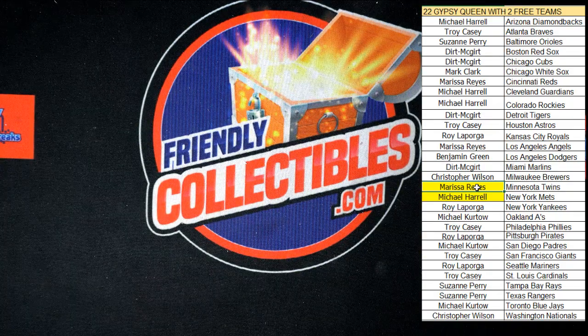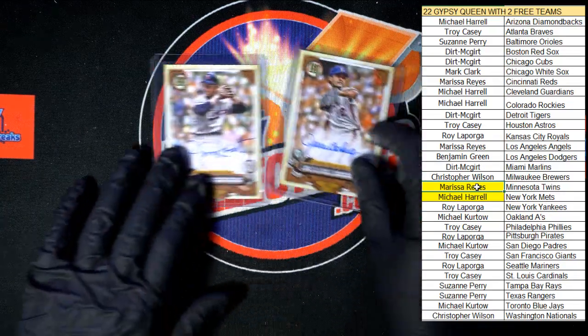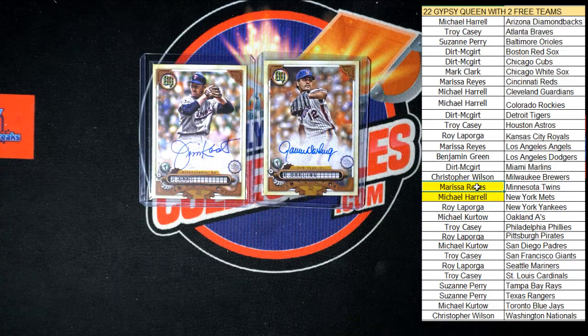What a box of Gypsy Queen! We got some killer autos out of there - we got Cat and Darling. Love it. All right, that's going to do it for that box of 2022 Gypsy Queen Baseball, Box 402. Thank you all, we will see you in the next break.